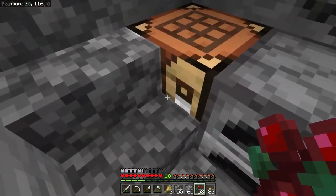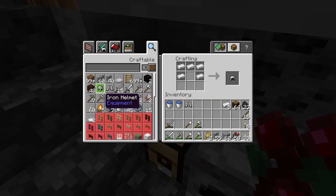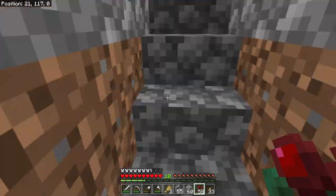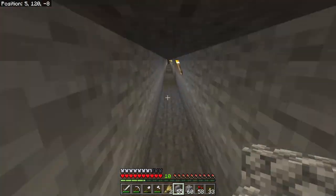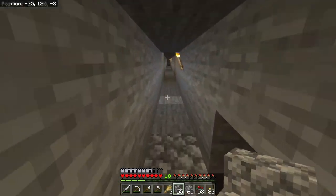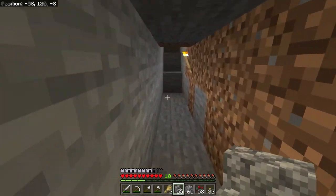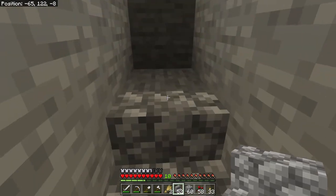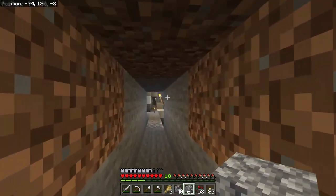I want full iron armor this episode. I'll go ahead and make the boots and helmet right now, and then we need to find nine more iron in our caving explorations. I have stairs on me - we'll do our exploration in the cave between our original base and the tree farm. Let's put our stairs in here, clear any headroom along the way, and jump to the part where we're in the caves. All the stairs are in place and the caves are right here.